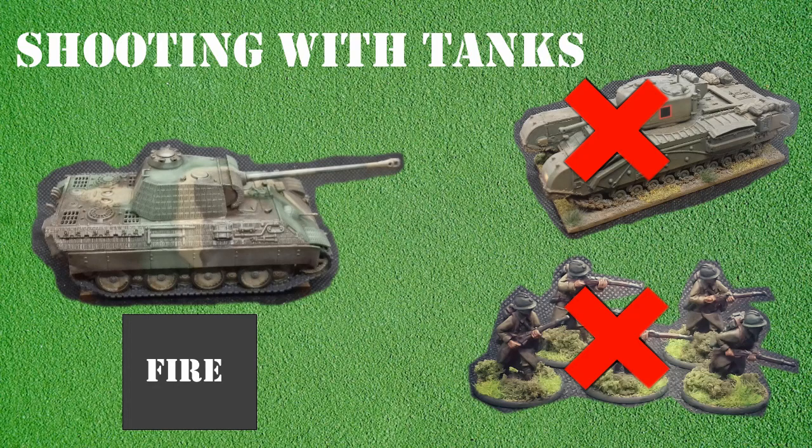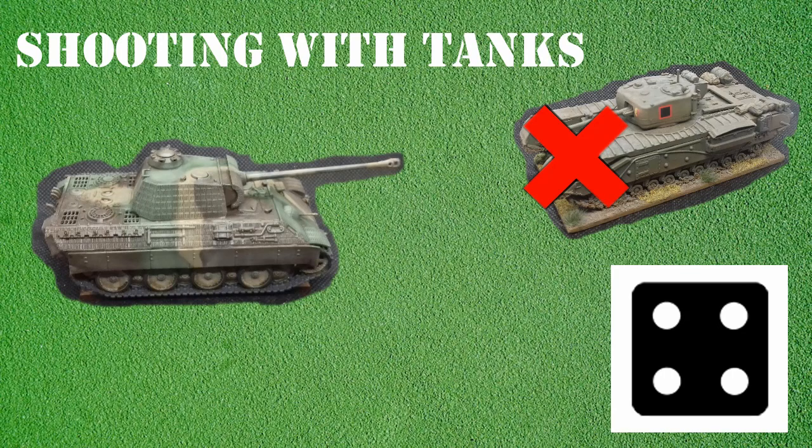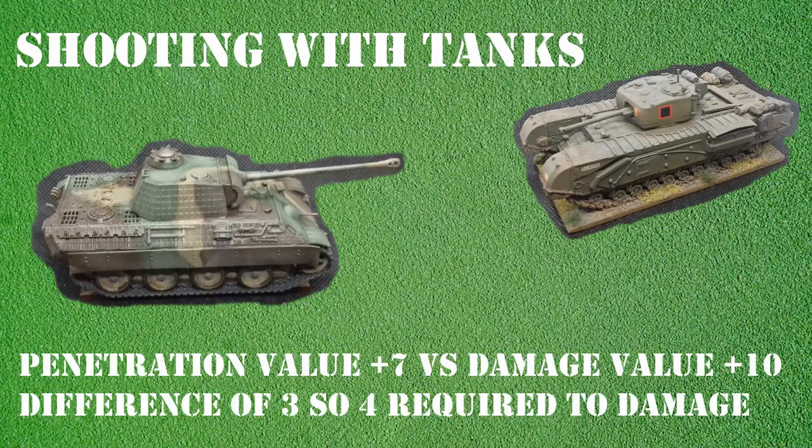Let's resolve the Panther shooting its main gun at the Churchill tank. The Panther is equipped with a super-heavy anti-tank gun, which has a range of 84 inches, fires one shot and has a penetration value of 7+. The enemy tank is in range and with a fire order the German player needs 3+ to hit. Unlike infantry, most armoured vehicles cannot react to being fired at by going down. With the roll of a 4, the shot has struck the Churchill. The shot is fired at the front of the enemy tank — had it been aimed at the sides, rear or top armour, the Churchill would have suffered a reduction in its damage value. The Churchill has a damage value of 10+, and factoring in the 7+ penetration value of the Panther's main gun, a roll of 4+ will damage the Churchill as it needs to exceed the 10+ damage value.